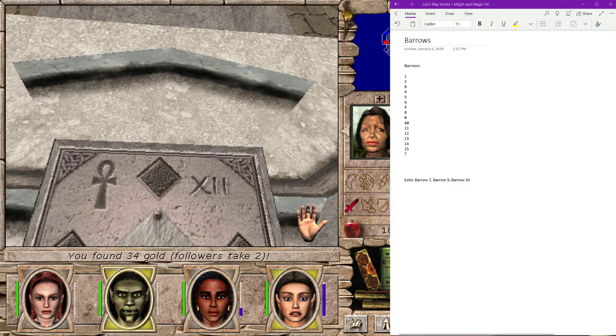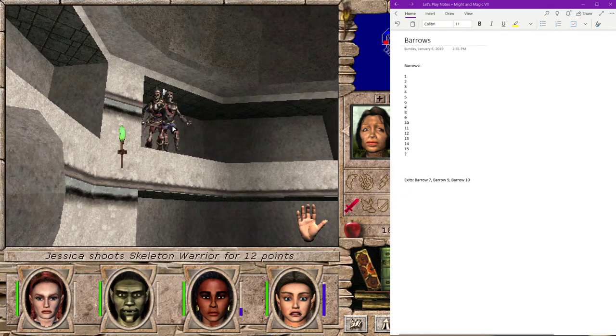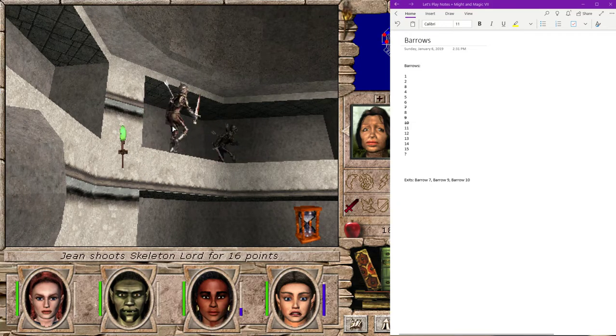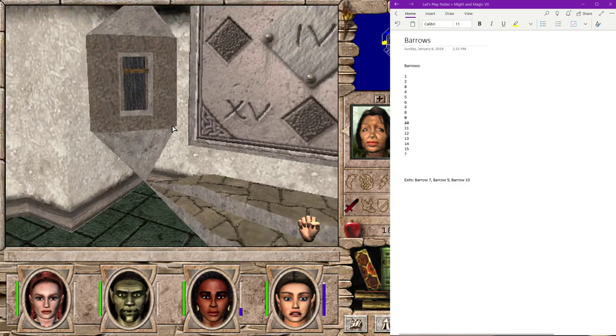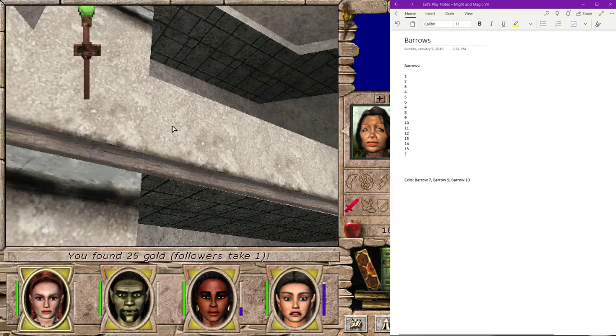Bianca's actually where we're wanting to go. So this is one of the ways out. I'm still going to explore the entire Dwarven Barrows - I'm going to do that this episode. But it's good to know that I'm actually already at my primary objective.